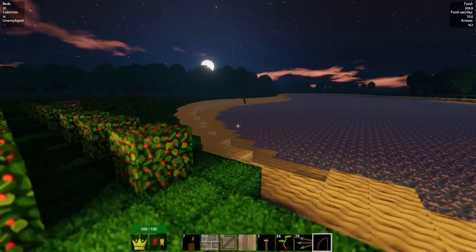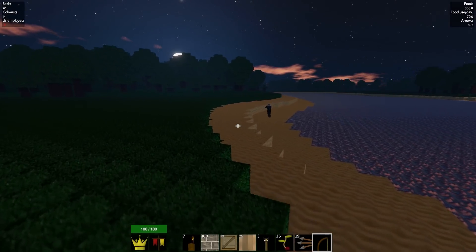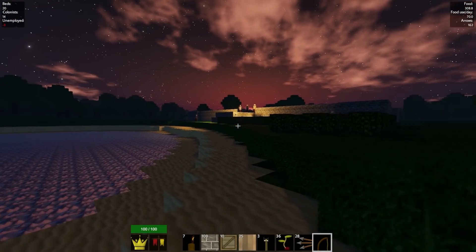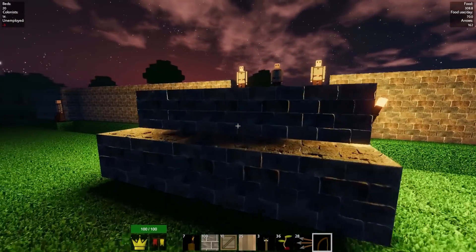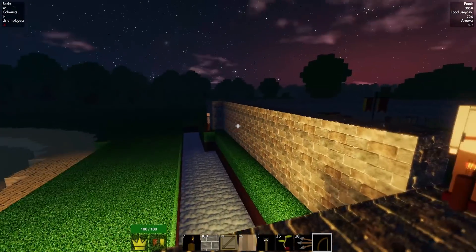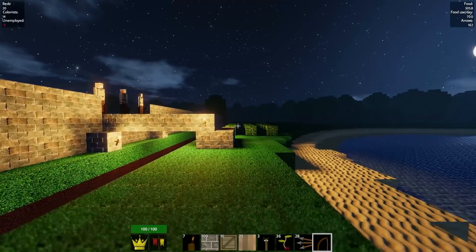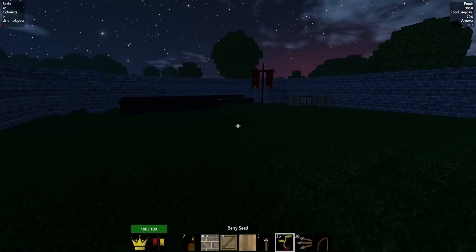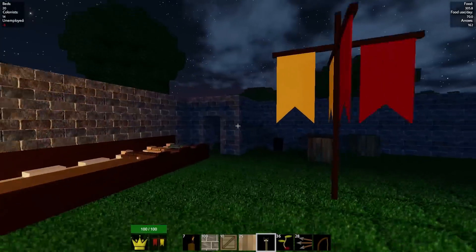Hey everyone, how's it going? Welcome back to Colony Survival. I certainly hope you're having a wonderful day because I'm certainly excited to be back with my little colony where it's currently nighttime. But that's okay, because we currently have five archers willing to defend us — three guarding the bridge, and two on either side by the spaces where the towers are gonna be. It's a little bit dark.